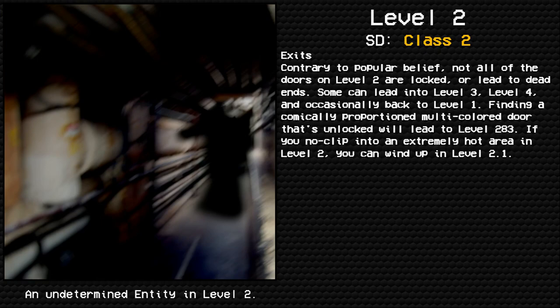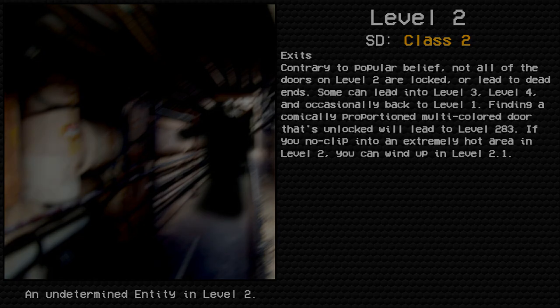Contrary to popular belief, not all of the doors on Level 2 are locked or lead to dead ends. Some can lead into Level 3, Level 4, and occasionally back to Level 1. Finding a comically proportioned, multicolored unlocked door will lead to Level 283. If you clip into an extremely hot area in Level 2, you can wind up in Level 2.1.